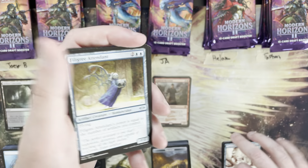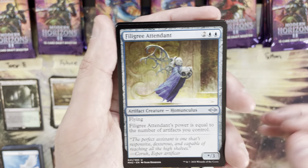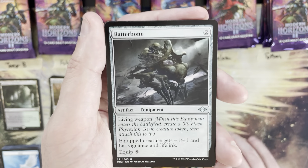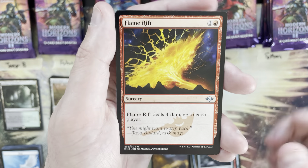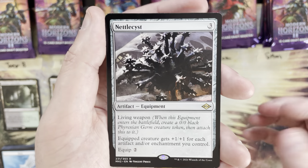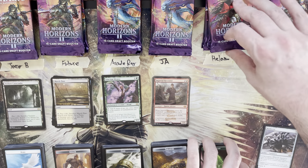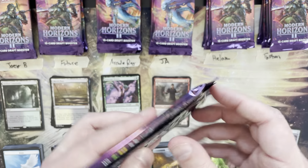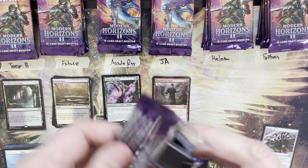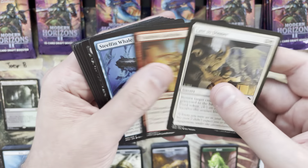Hopefully some really good hits still to come from the rare slot — not just foils, not just fetches. Helam up for three: Dragon's Rage Channeler, DRC, Batter Bone, Flame Rift — rare is a Nettle Cyst. Strong rare, not big value, but solid. It's a three mana value. Pack number two for Helam.